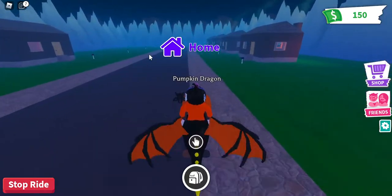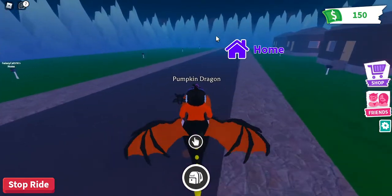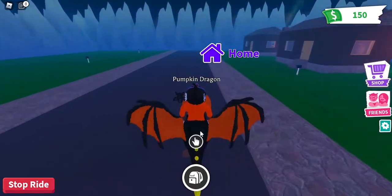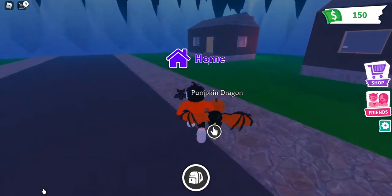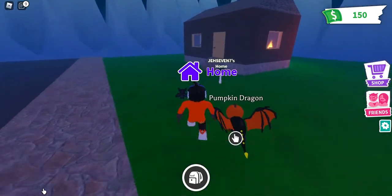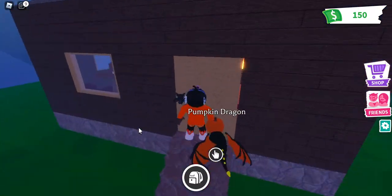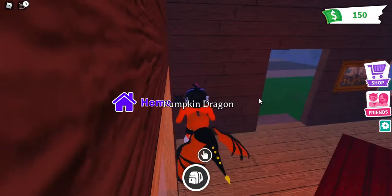Let's go ahead and go to our house - these houses have to be something good. I think you guys can see my house is like right over here. Let's go ahead and see what is inside my house and if we can actually decorate inside of it. Wait, how do we open this? Oh wait, you just click on the door - whoa, this is cool!